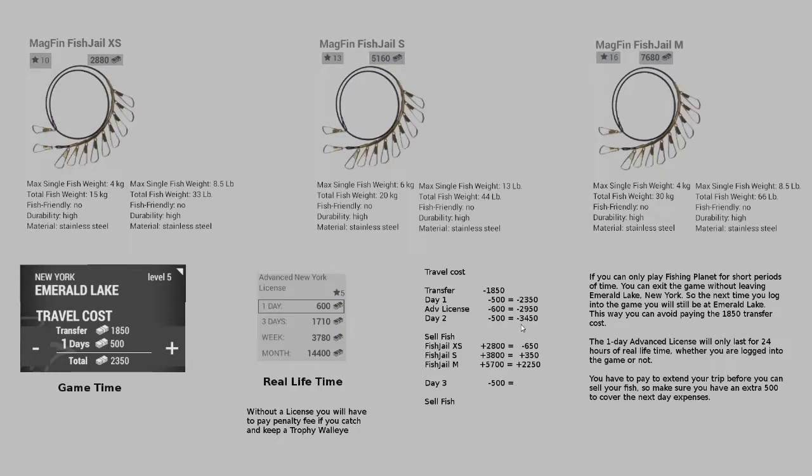Now that you know how much money it will cost to travel to Emerald Lake, let's find out how much money you can make. At level 10 you can buy a fish shell excess for $28.80, which has a total fish weight of 15 kilograms or 33 pounds. Once you fill that up with fish and sell those fish you'll make about $28.00, which means you'll still be in the negatives for the first day but you'll be back in the plus column after you sell fish on the second day.